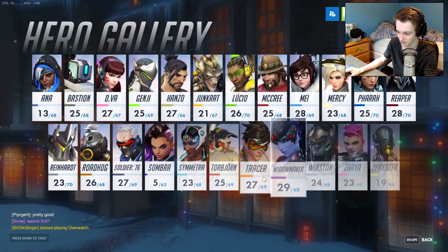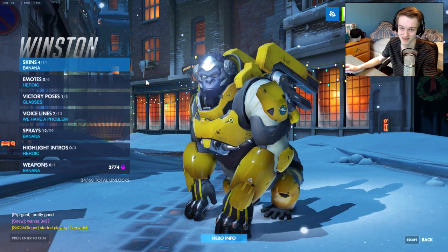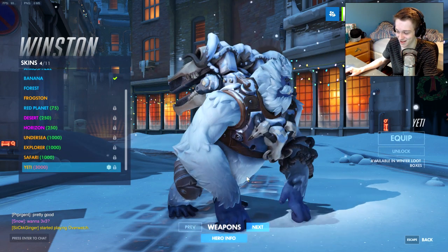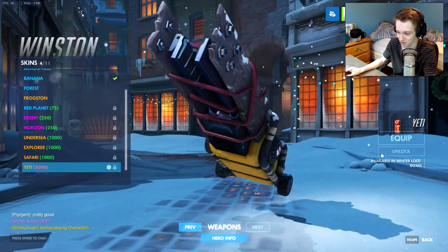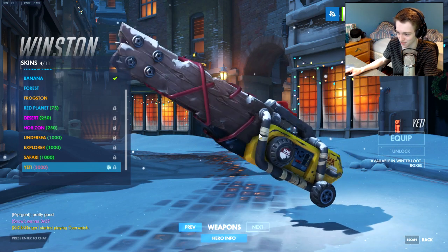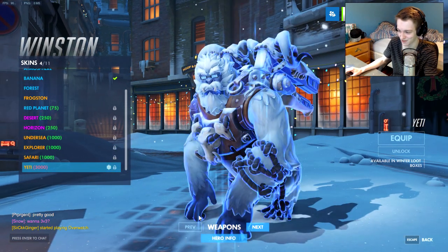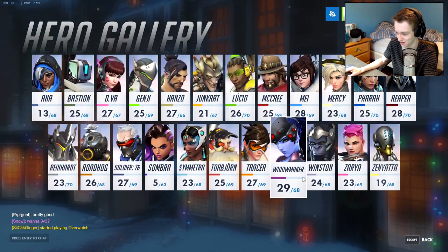Here is probably one of the coolest skins added — the Yeti skin for Winston. His weapon looks amazing. It's supposed to be like a chainsaw with the lightning cannon on the end. Very cool Winston skin — he's a scientist turned Yeti.